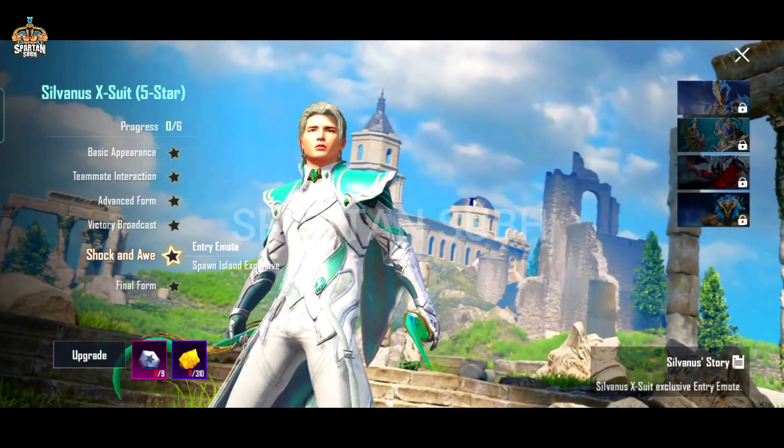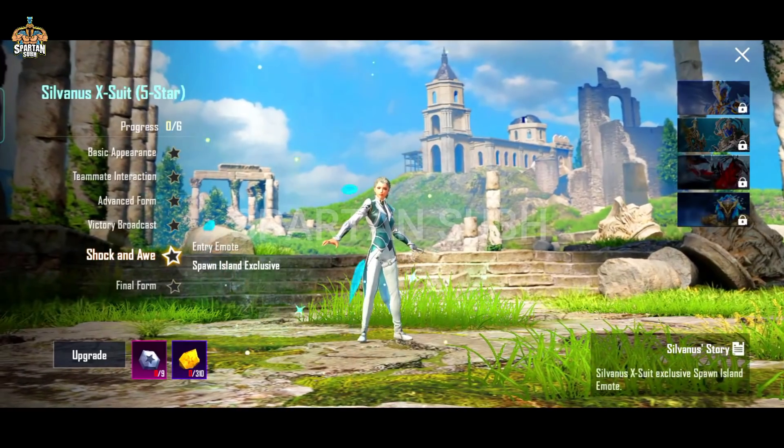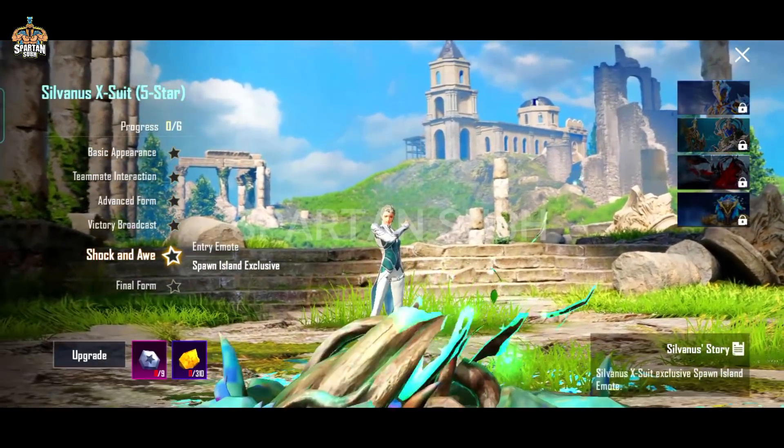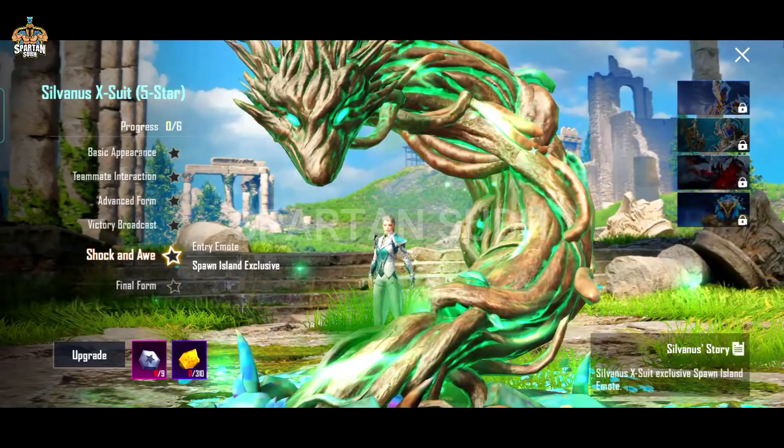Now I will show you the Spawn Island exclusive ELA emote. This is a good one. If you go to Spawn Island, you can see the snake look. This is the final form.